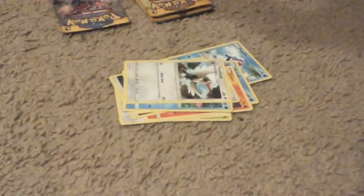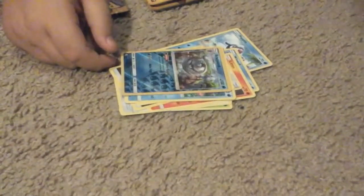Okay — Wimpod, Braviary, Skitty, Litten, metal type energy, Energy Retrieval. Oh — Trumbeak! First holo — Araquanid! Guys, this thing looks so cool. Holo Sharpedo! Guys, look — show them that — this is Trumbeak.